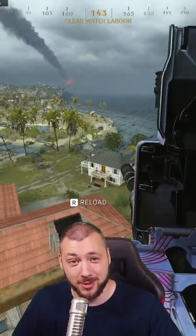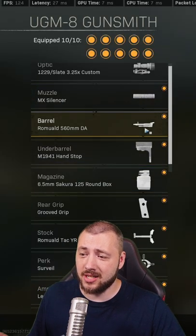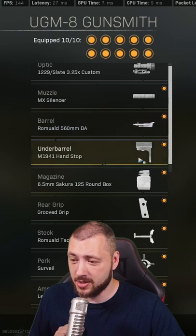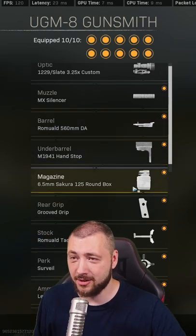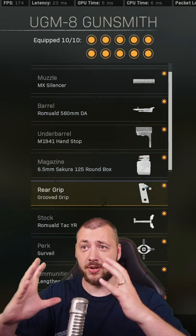UGM-8 burst conversion. Starting with the Slate 3.25 custom or whatever you like. MH Sansa, Romuald for the burst conversion, handstop to get it horizontally and vertically together. Sakura rounds for just never having to reload. Groove grip again to put it vertically together.